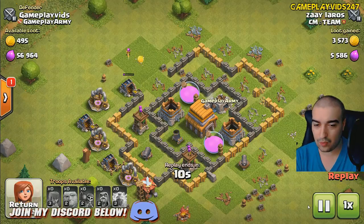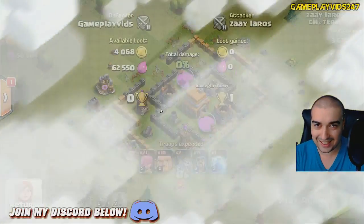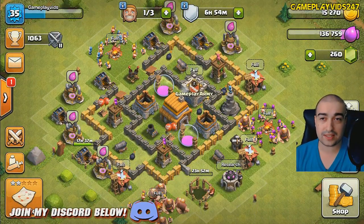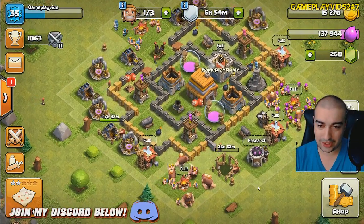Look, he stayed just to get that one star. He is so lucky he destroyed that last building. You're so lucky, scrub. I've made some big changes to my clan — I've upped the trophy requirements. And if you no longer donate but you take donations, you're getting kicked straight away.